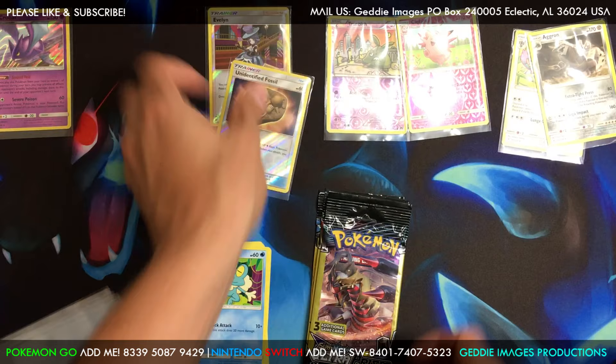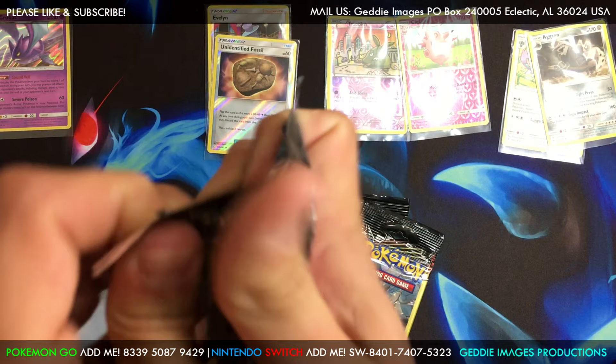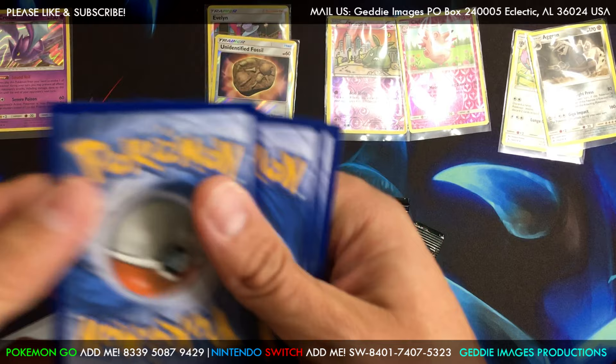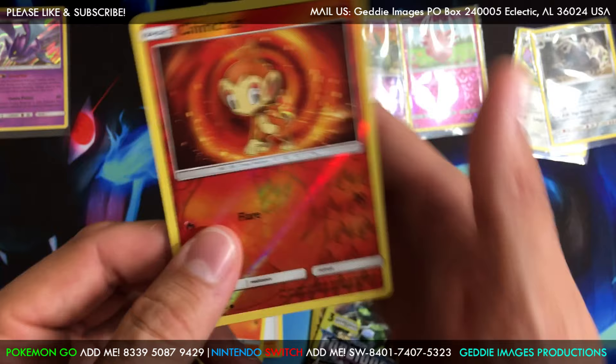Ultra Prism next — nice gear, it's in. Nothing in this one — we got a Gardenia, we got a Salandit, and we got a Chimchar reverse common.